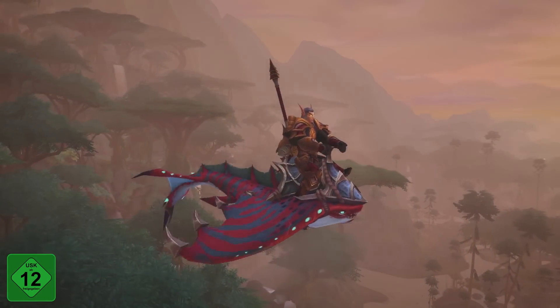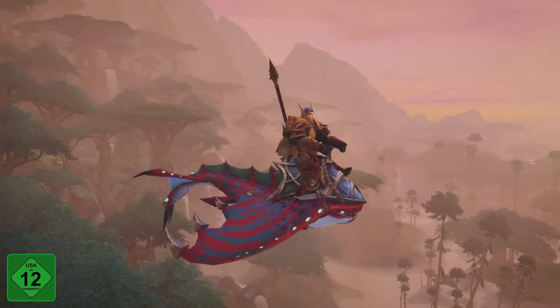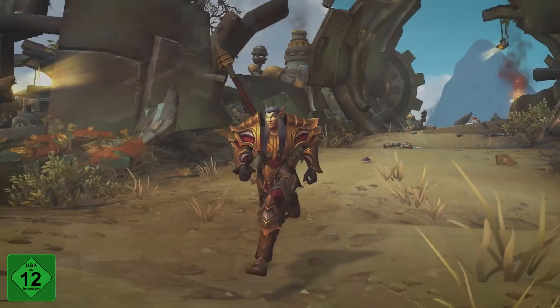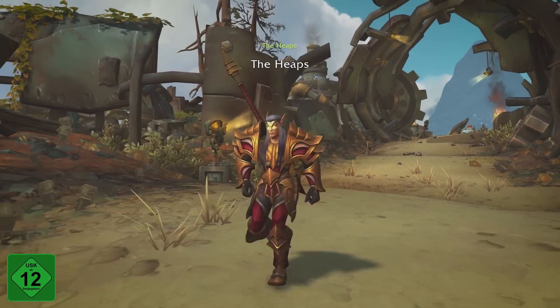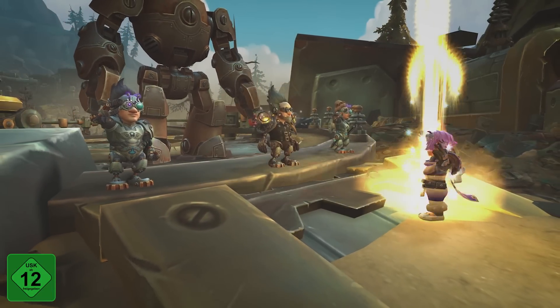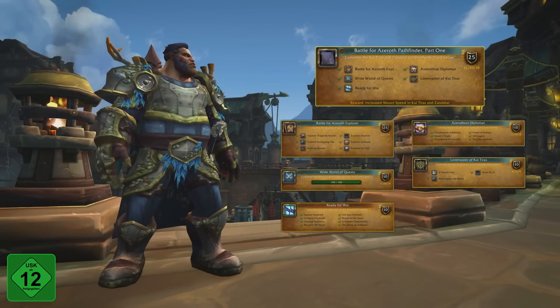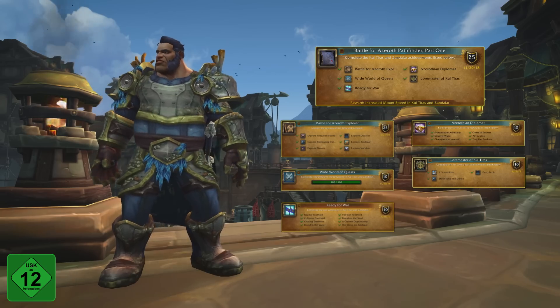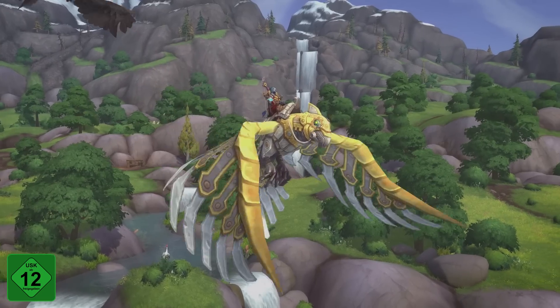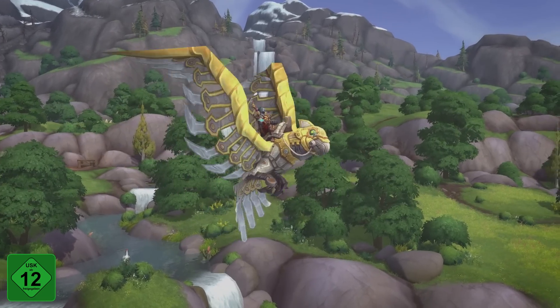The skies of Kul Tiras and Zandalar will soon be open. To unlock flight in all Battle for Azeroth zones, you will need to explore Mechagon and Nazjatar, earn revered reputation with the Rustbolt Resistance and your new Nazjatar allies, and have completed Battle for Azeroth Pathfinder Part 1. As an additional reward, you'll receive the Mechanical Parrot Mount, Wonderwing 2.0.